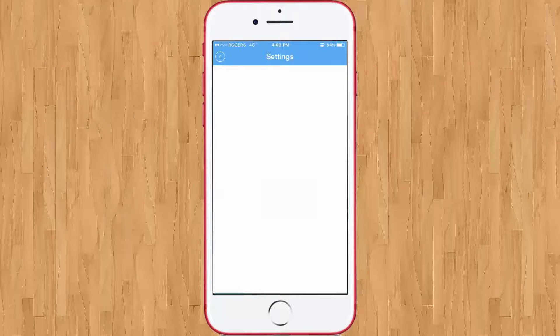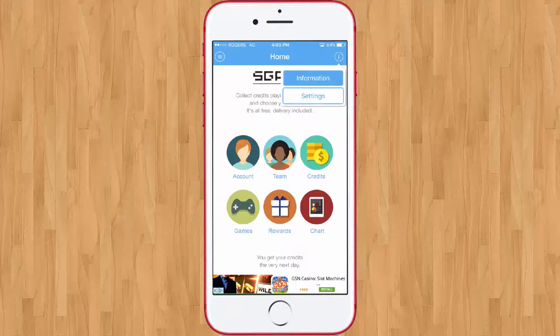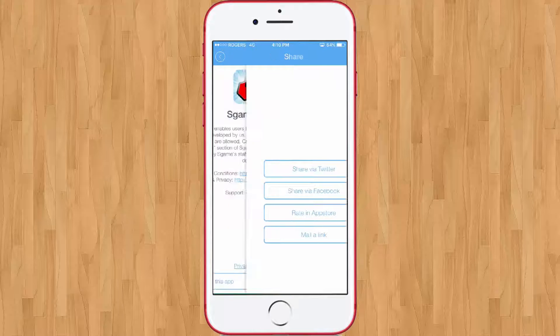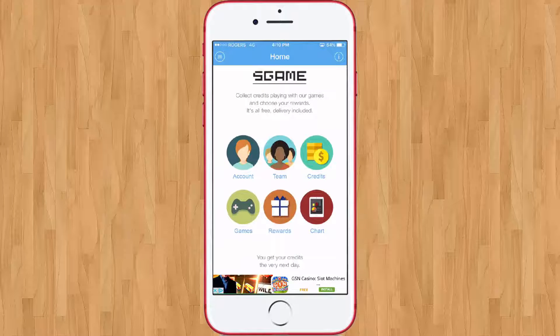In Settings you can clear the cache to free up storage used for loading photos and information. You can also share the app via Twitter, mail, or a link, and contact support by email. You'll need to link your account to do that.